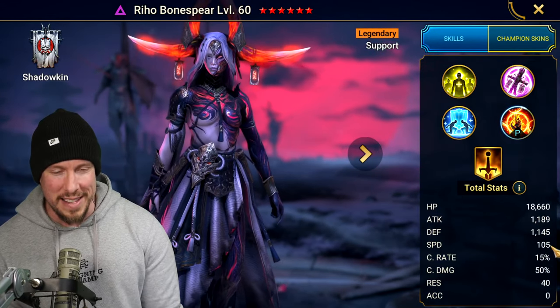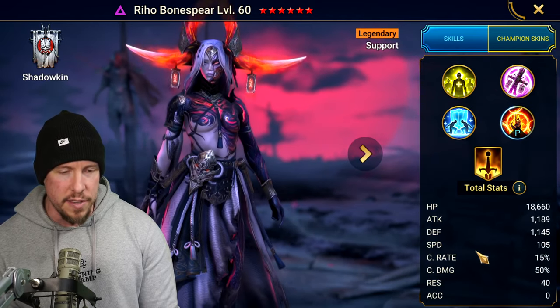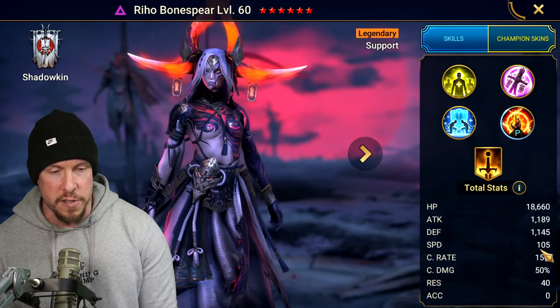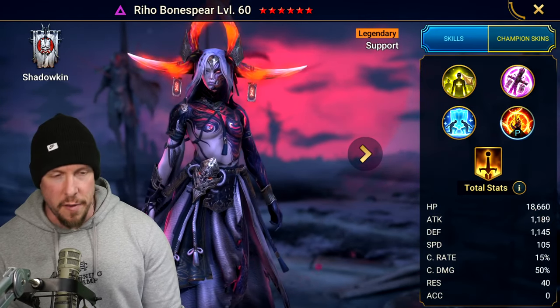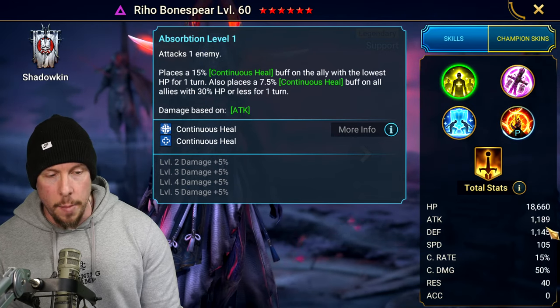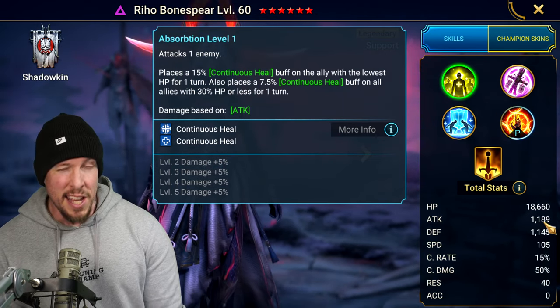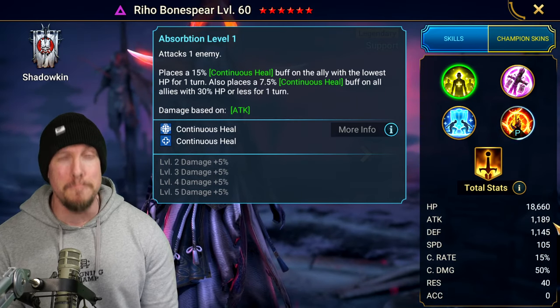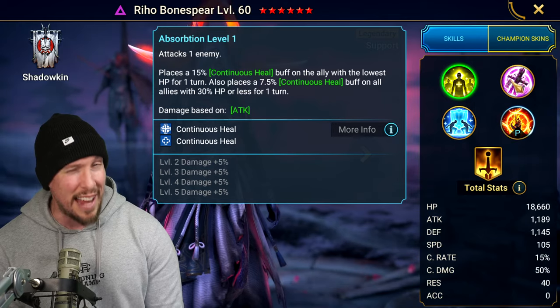Her base stats are pretty solid across the board. Nothing blows me away, but everything is doable. Her speed is 105, about average or slightly above average for a Void Legendary, and survivability is there. Her base attack is almost 1,200, which is going to come into play because for a support champion, she can really smack — she has a lot of damage on her A1 and specifically her A2 ability.